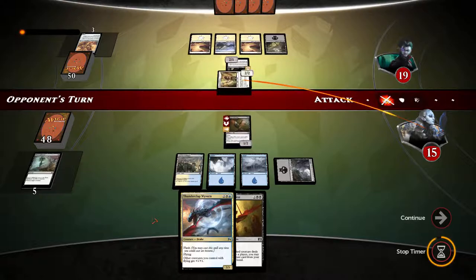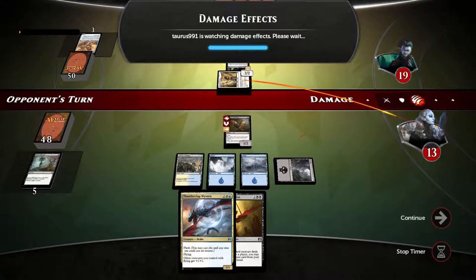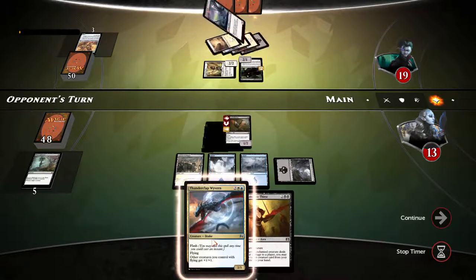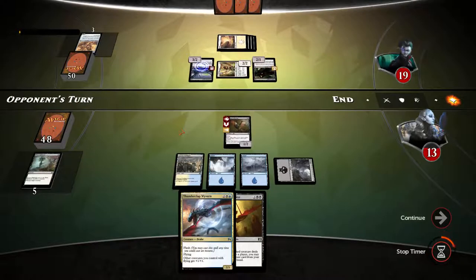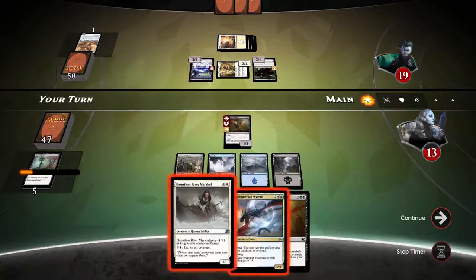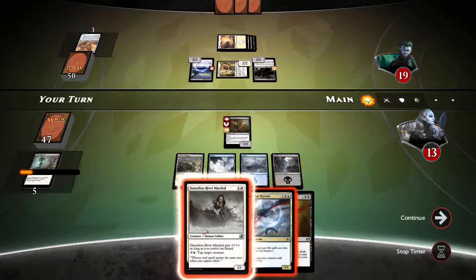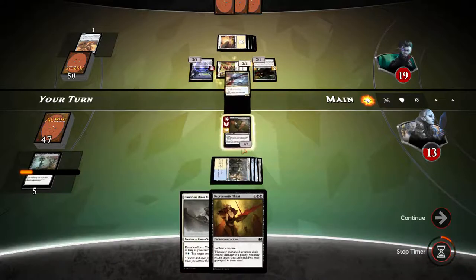Opponent swings with just one — not blocking, letting two damage through, dropping to 13. He has four cards; I don't think he has responses. Intimidate! So this is the only creature that can block this. We have the river marshal and the wyvern. No point in playing the river marshal yet — let's play the wyvern first; this becomes a 2/3.